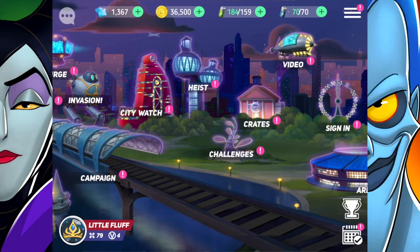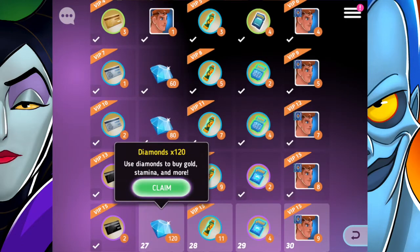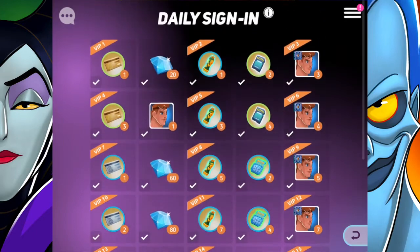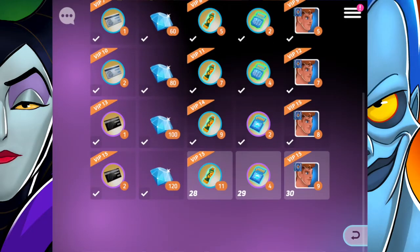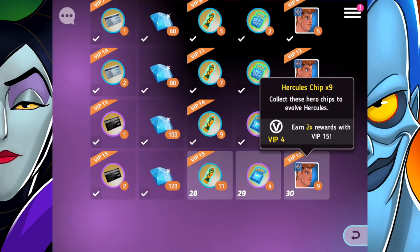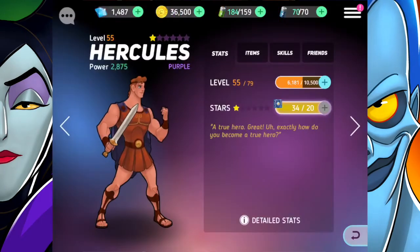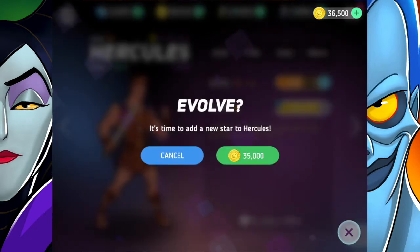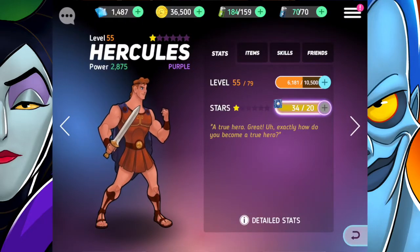Hey guys, today we're continuing Disney Heroes Battle Mode. We're going to sign in and get 120 gems today, which is super awesome. We're almost at the end of the sign-in calendar — only three more to collect. I should be able to get the nine Hercules chips. My Hercules is doing pretty well; he's purple right now and ready to be evolved to the next stage.